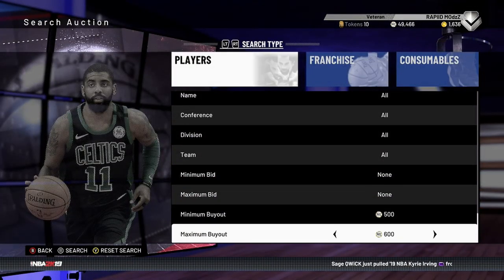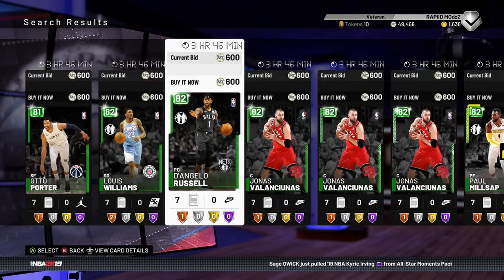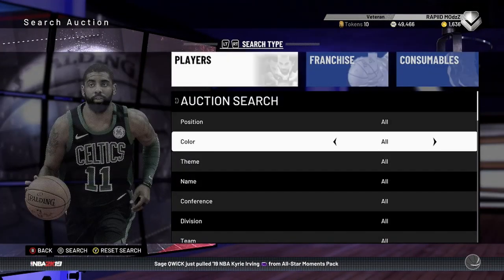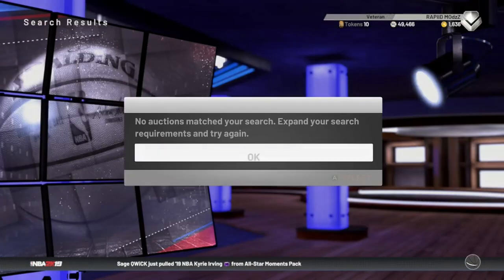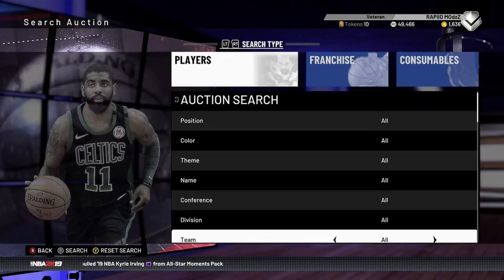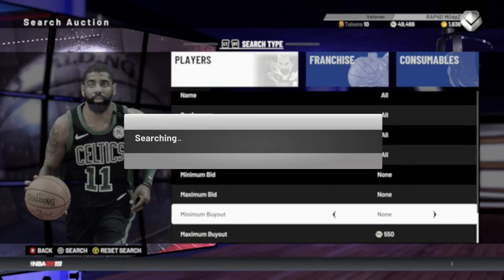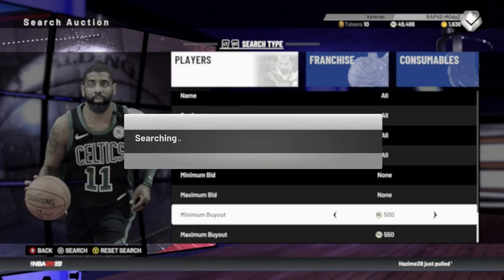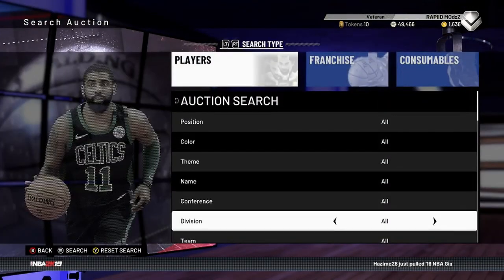Another great sniping filter: set the price range from 500 to 600, or 550, or 500, and just keep moving the minimum up and down. Keep going like this — just keep cycling the minimum. Sometimes I get good cards, sometimes I don't get anything.